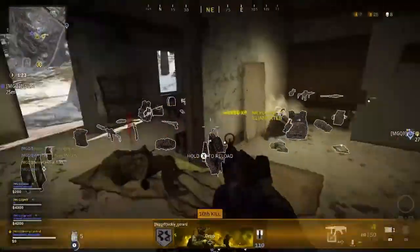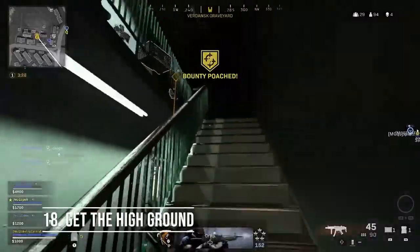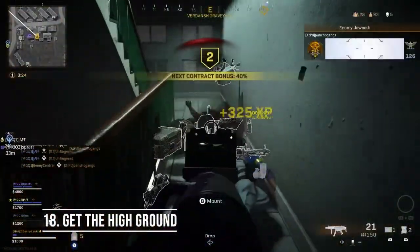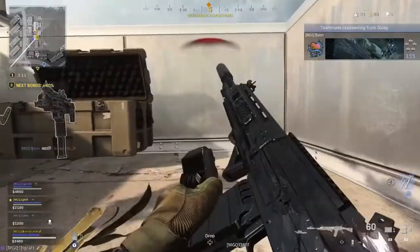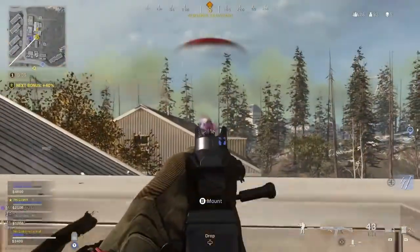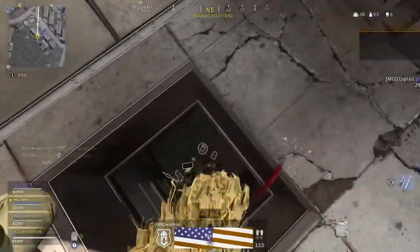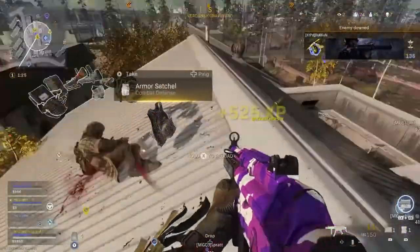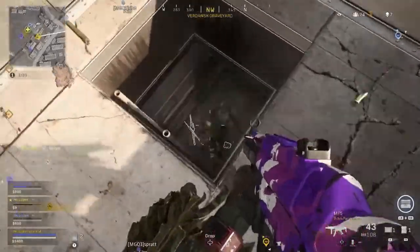Another big tip to do well in Warzone is to make sure that you try to get the high ground whenever possible. I already mentioned using choppers to do this, but you should be looking all the time at where you should be rotating to get that high ground advantage on an enemy team whenever possible. Trust me, it makes it very difficult for your opponents to beat you.